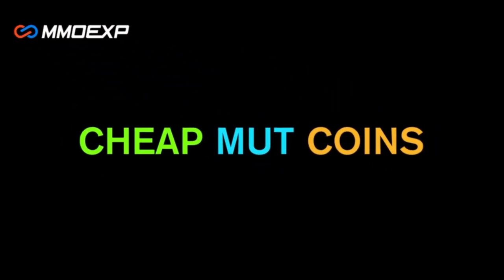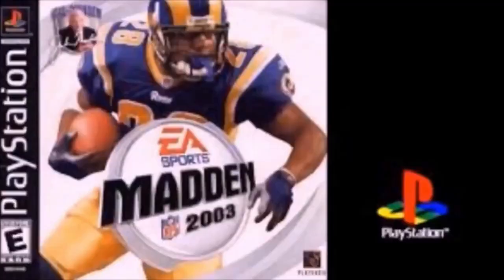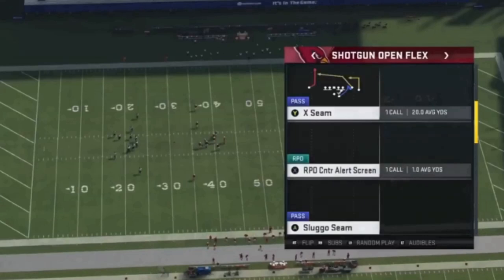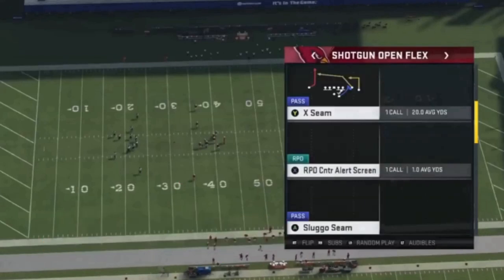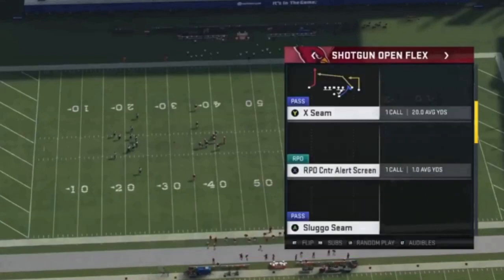Need some fast, cheap, reliable Madden coins? Go to mmoxp.com and use discount code 'money shot' for 5% off your order — link in the description below. Welcome back YouTubers and Madden fans, this is Mad Money Shot, sniffing out the Madden cheese as always. Got part two of my Cardinals full offensive breakdown. Happy 4th of July weekend — hope you and your families are doing well. Appreciate the support on this channel, and now let's get right into the video.